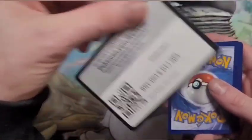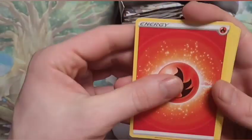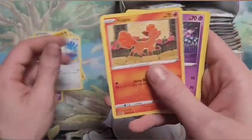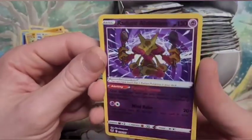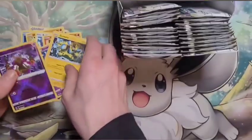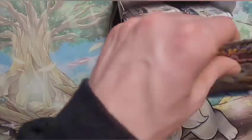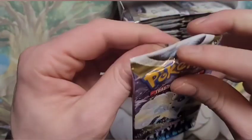Here we go! Four to the front — didn't say fire. Rufflet, Voltorb, Drowzee, a Radiant Alakazam — I love it! And the Zara. That was pretty cool — I like the radiant cards. So we've got the Jirachi and now the Radiant Alakazam.